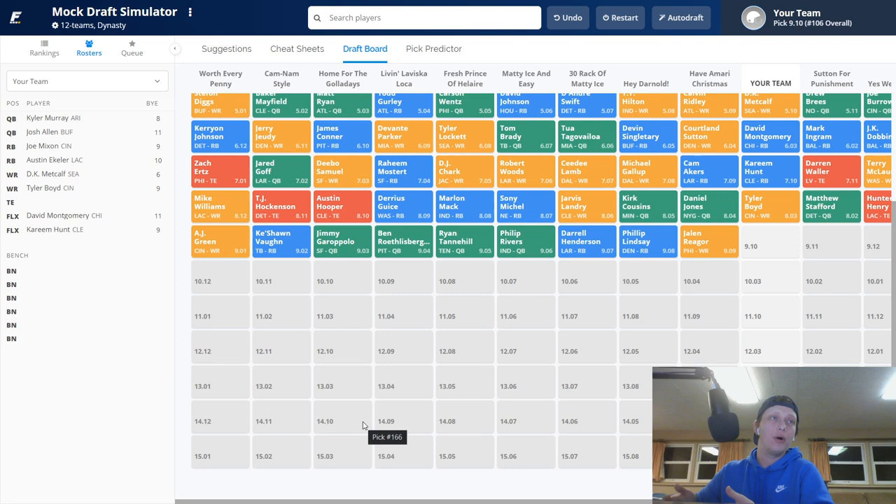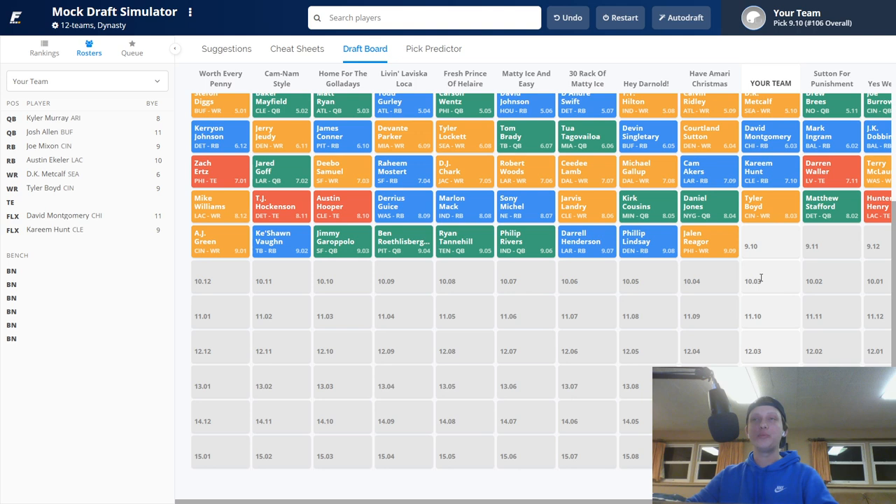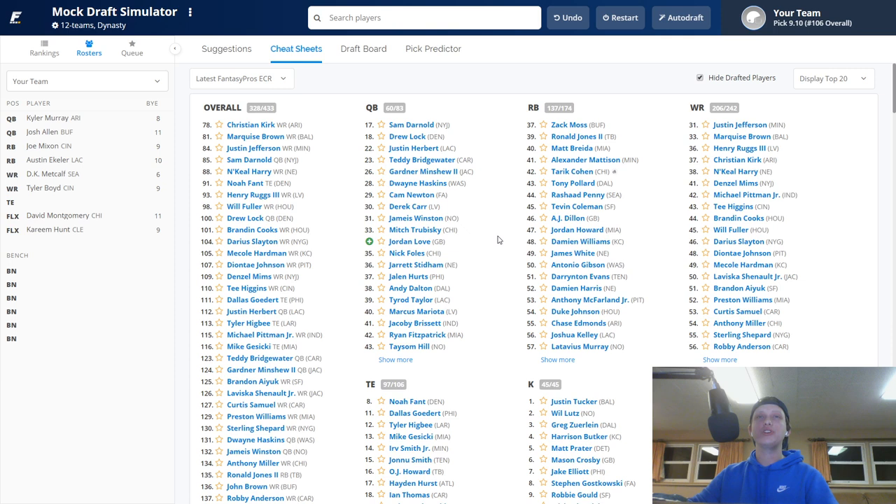At our ninth round pick I like picking at the back of the draft on the turn — you can trade up or acquire mid-round picks in real drafts. Looking at the board, Drew Lock is still here, Justin Herbert, Teddy Bridgewater, Gardner Minshew. I'll take the prayer that one of them falls back to us and draft another wide receiver. We already have four running backs so I think we're safe to draft a wide receiver here. I'm going to select one of my favorite late-round wide receivers that has the chance to bust, but I'm going to risk it.